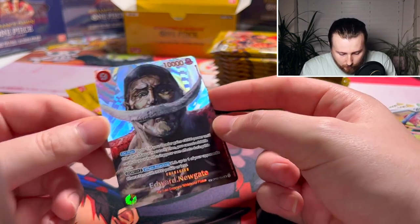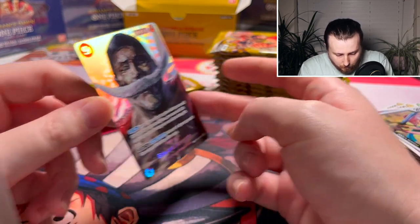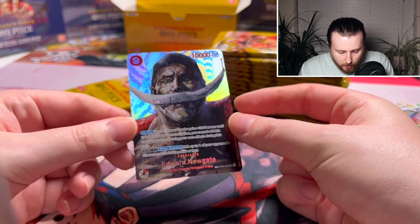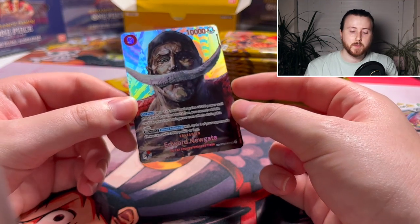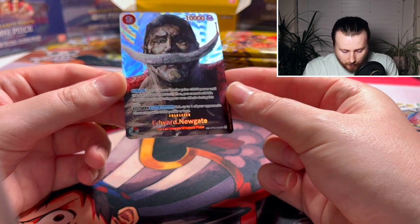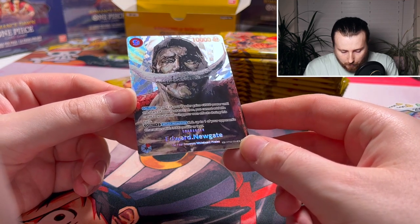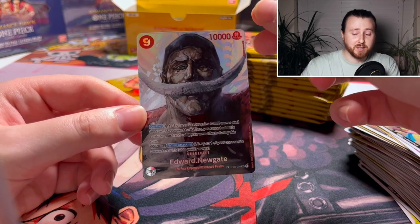We have the Edward Newgate character — this is like a new trippy art that they've done. He is looking pretty scary, actually pretty morbid. You can tell he just looks washed out. Really nice though — really nice texture on the back of the card. Obviously this card is the one that was actually restricted, so people were running for these at the time. That's a good hit guys, that's a good hit!